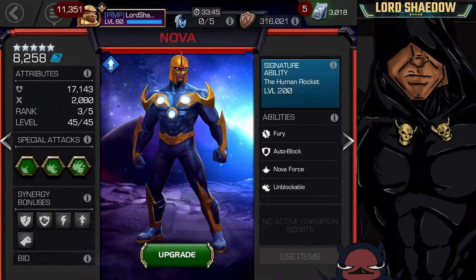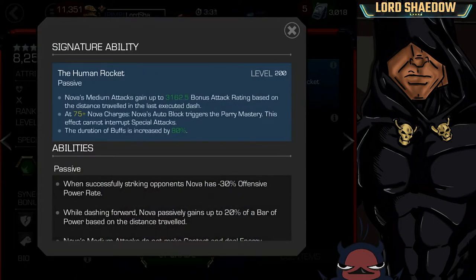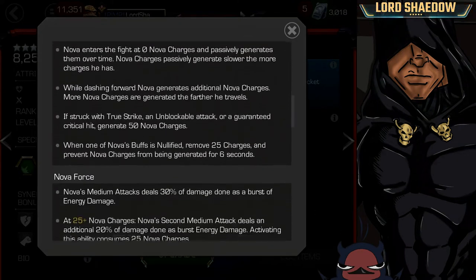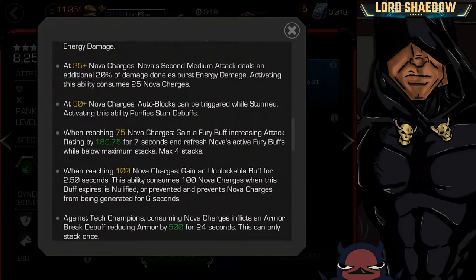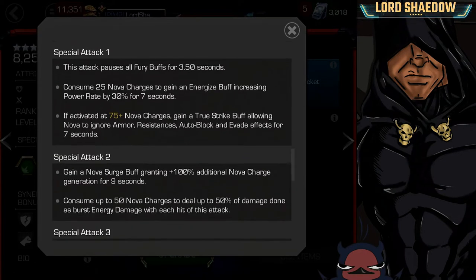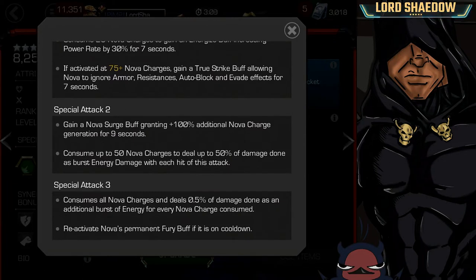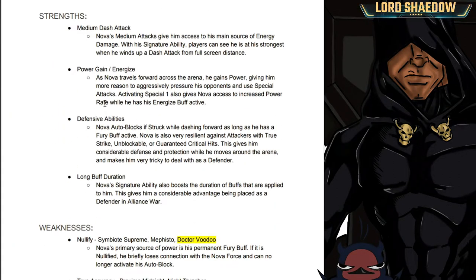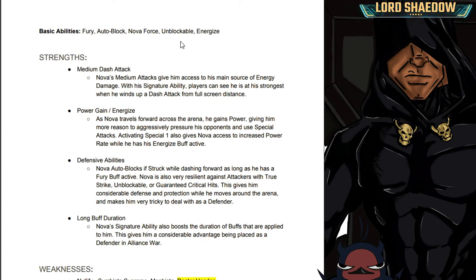We'll take a quick look at the gameplay and then go through the dev notes together. This is all the information given to us on Nova. You can see his base stats and abilities. His basic abilities include fury, auto block, Nova Force, unblockable, and energize. His strengths include medium dash attack power gain, energize, defensive capabilities, and long buff duration.